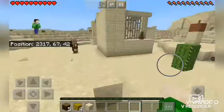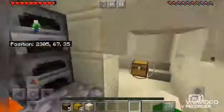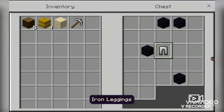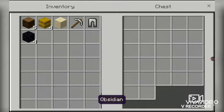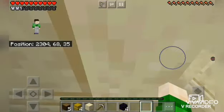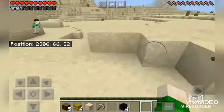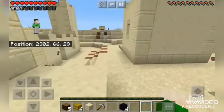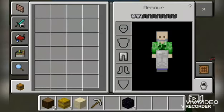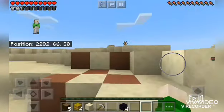I feel like I'm missing something — we're gonna go to that desert temple. One of the tricks is you can now put armor on without opening up that menu, which is useful in battle because you can just hold it down.